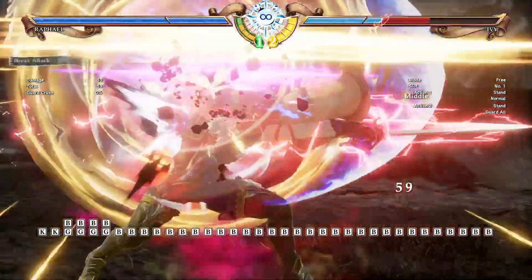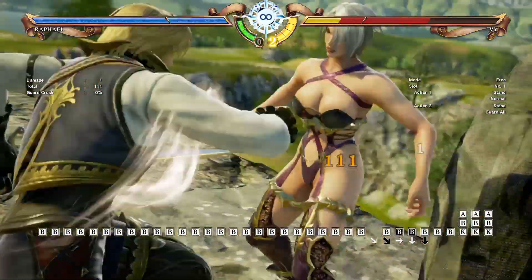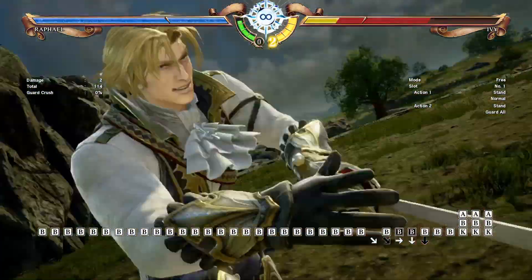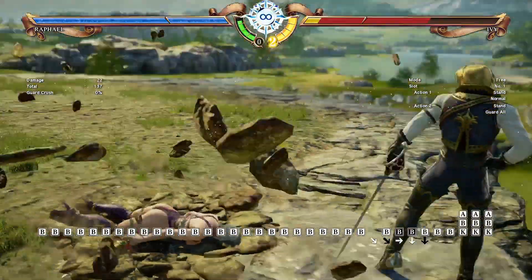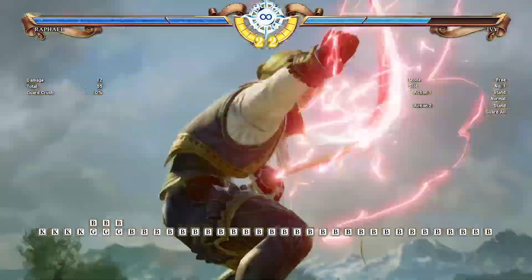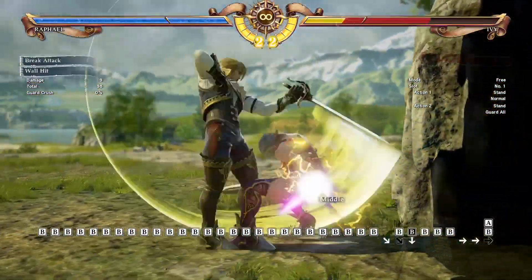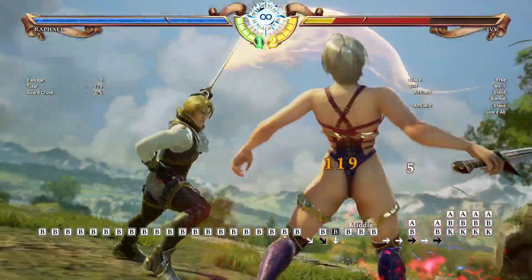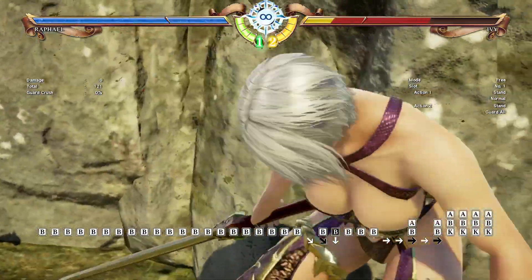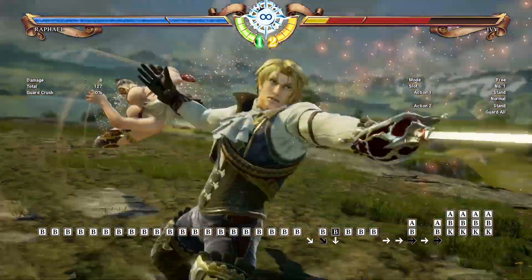There are many more possibilities, like landing the second round of the reversal edge B near the wall and doing a combo like that. The cool thing about this sequence is that you build a lot of meter — from zero meter you can have just enough for super.